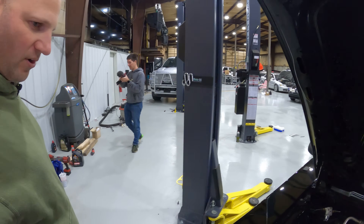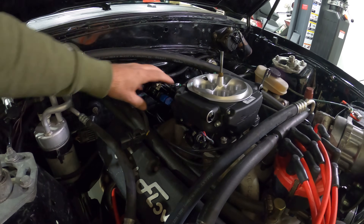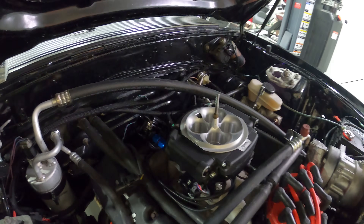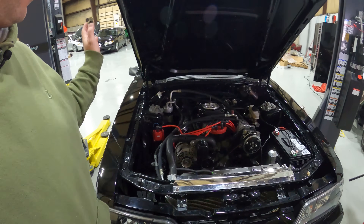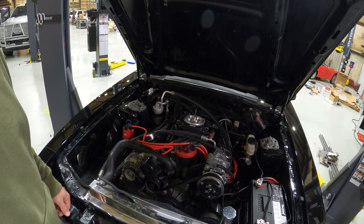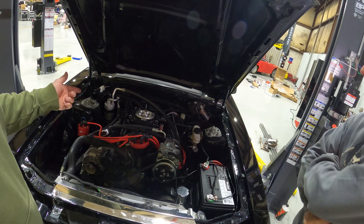Ten minutes or so of wrenching and the new throttle body's back on. You can see the fuel return here — it's still loose, we haven't tightened everything up yet. Fuel inlet is the same line as before. Throttle cable is the exact same situation. Almost everything fell right back onto this throttle body because it's not that much different — it's just bigger internally with four more injectors. Now we just need to swap out the old wideband.